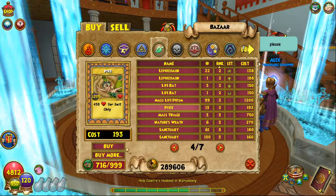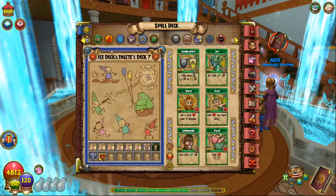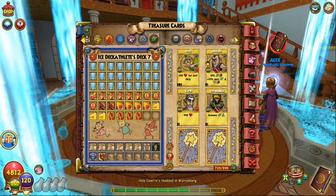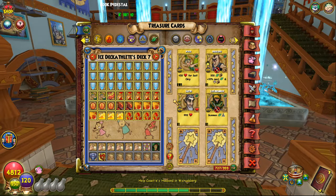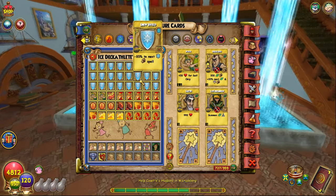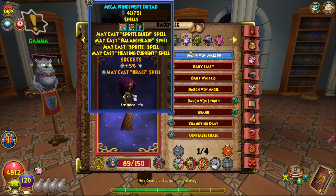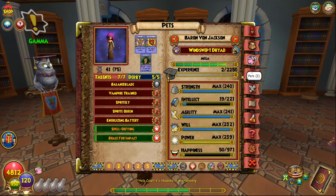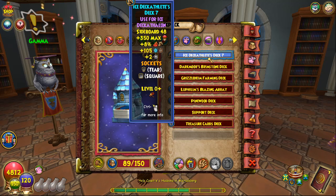One thing I completely forgot: pixies are super important. They'll go a long way in case your pet isn't healing you — two should be fine. If you're using a really small deck, you can cut things like ash bats, blades, pixies, or some shields. You've got a lot of runs during the entire event, so you don't need to do it all in one run. You can also put some jewels on your deck — just slap on whatever you have.